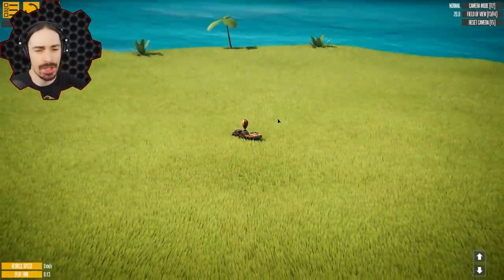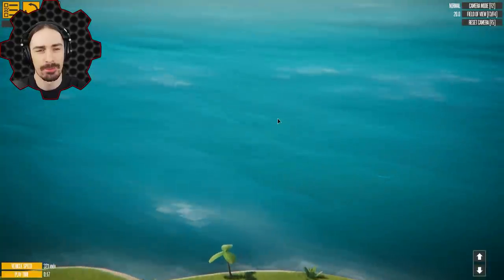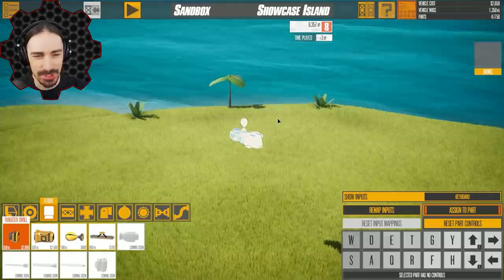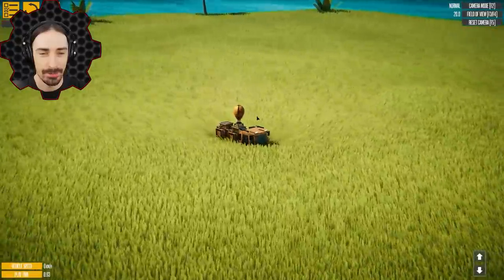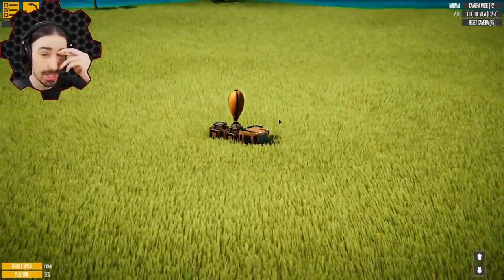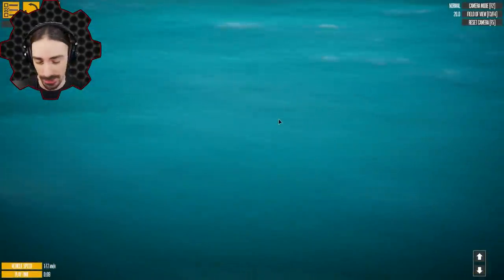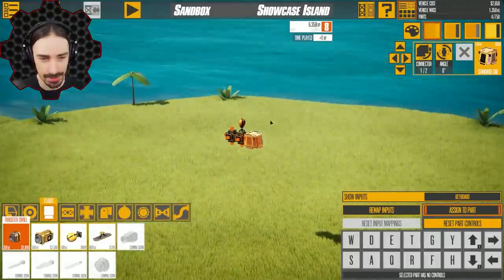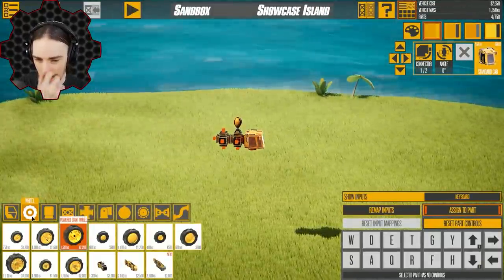Welcome ladies and gentlemen back to the channel. Today I'm going to be building the hot air balloon of my dreams. Instruments of Destruction has had some recent updates that have brought new parts, and one of them is the balloon, which as you can see as it inflates, it creates lift — very, very strong lift, as shown in this demo vehicle.